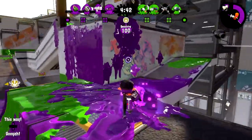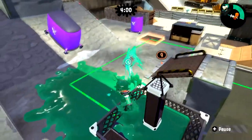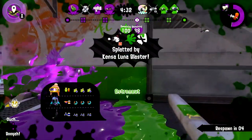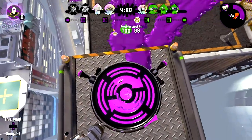Or, what if the tower only moves when the path in front of it is painted? If you want the tower to move forward, you're just gonna have to paint it in advance. That also means the enemy team could stop the tower on a dime from advancing, just by painting the path in front of it with their own ink.